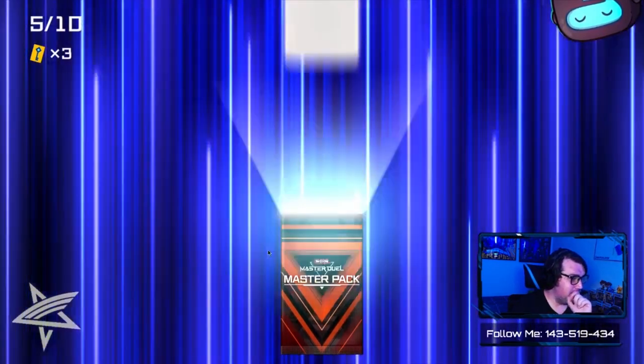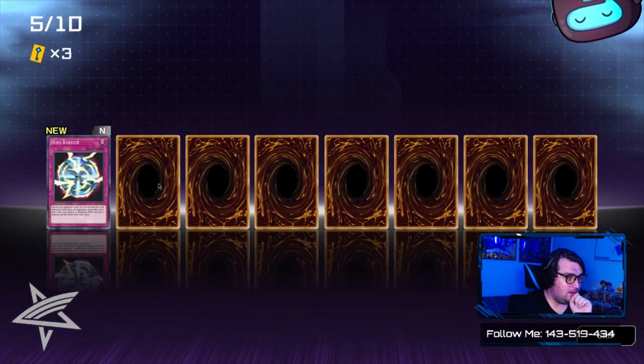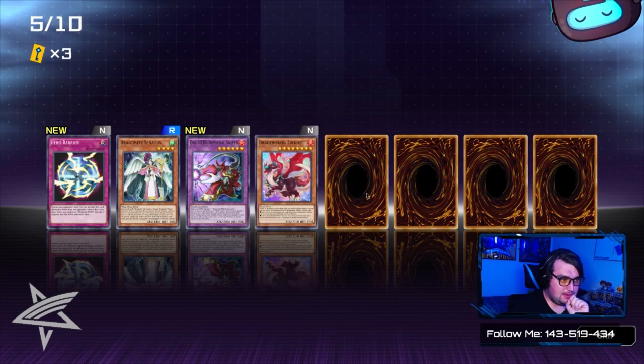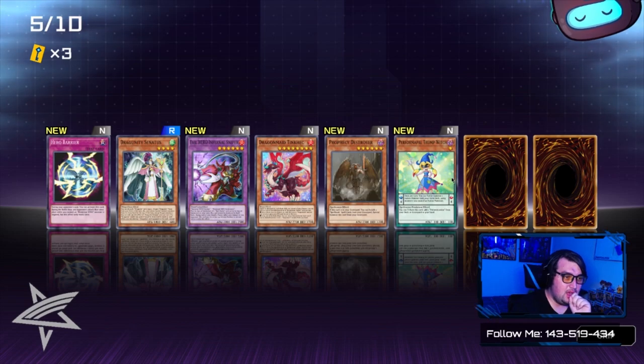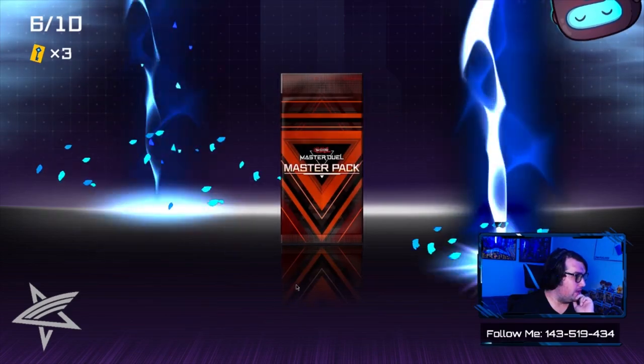Phonic Warrior Tonosaku, Cell Explosion Virus, and our Super Rare is Quintet Magician — all the Dark Magician players be rooting for me now! Hero Barrier, Dragunity, Evil Hero Infernal Sniper, Dragon Maid Thinker, Prophecy Destroyer which was a tin card, Reformer Power Trump, Phantasm Spiral Wave, and Exploded Dragon Wing.